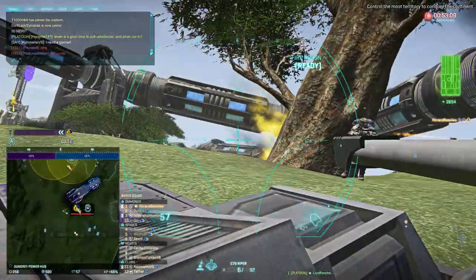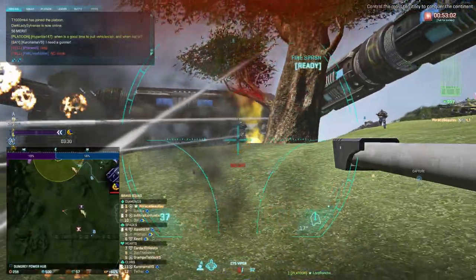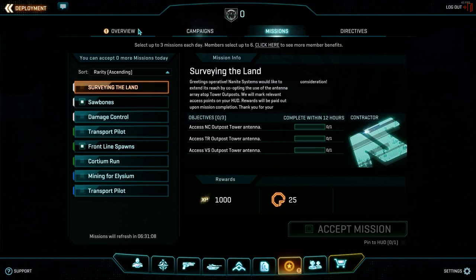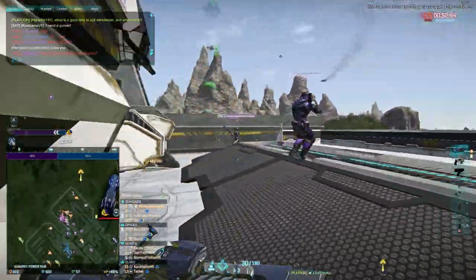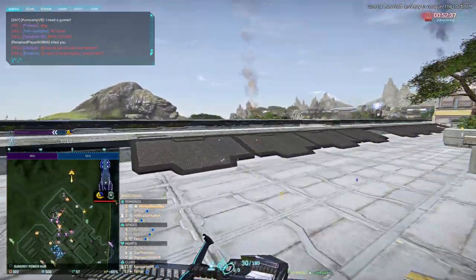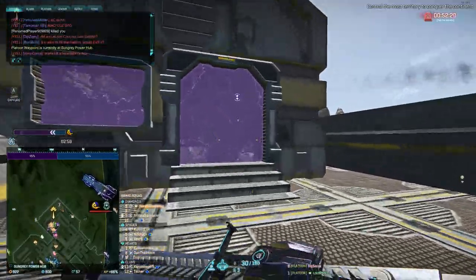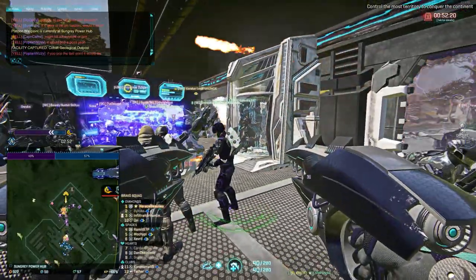The Bastion, as we can see above us, is a unique piece of equipment. It can hold up to 12 people for AV and AA guns, and the pilot has access to mauler cannons, which are devastating. But that is a full squad of people not capping the point, plus air support not capping the point. Let's stay on Sungray Power Hub — everybody group up and pull to the waypoint. We'll be trying a max crash. Everybody stick to the spawn room and group up there. If you have the nanites to pull maxes, otherwise heavies are a very good alternative.